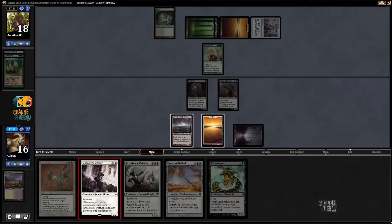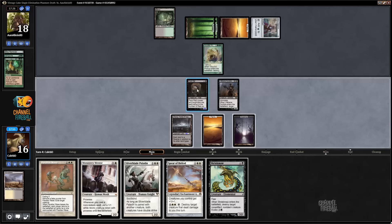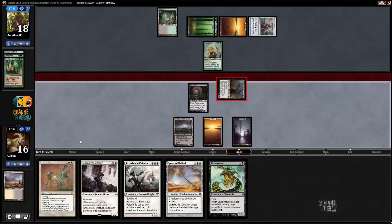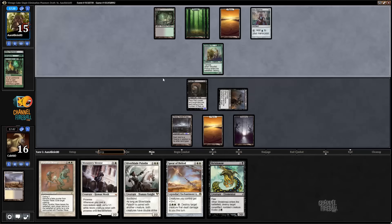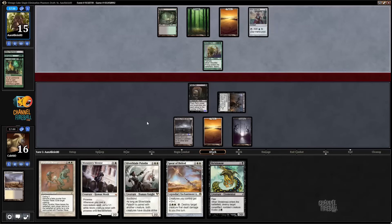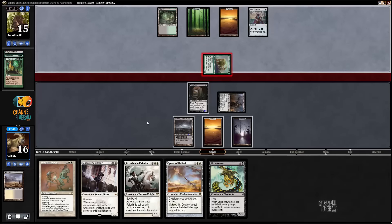I think activating Packrat is better than playing the Mentor here, because there's nothing saying we actually hit our white source to play Parallax Wave. Activating Packrat just gets to attack for a lot. Like if he smacks me for 6 and I go down to 10, I go end of turn activate Packrat — the Packrats are attacking for 3 then sorcery speed it, so 9, 10, 11, 12. Yeah, not sure about that attack.